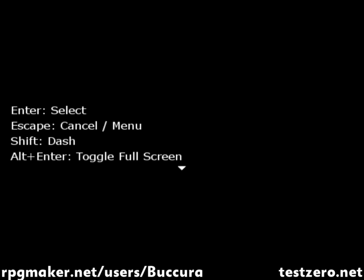Enter. Select. Escape is cancel in menu. Shift is dash. Alt-Enter to toggle full screen. I already know about full screen because we're running it in full screen.